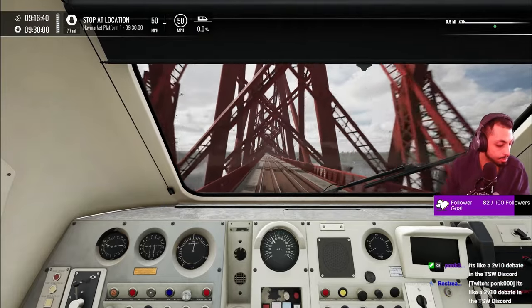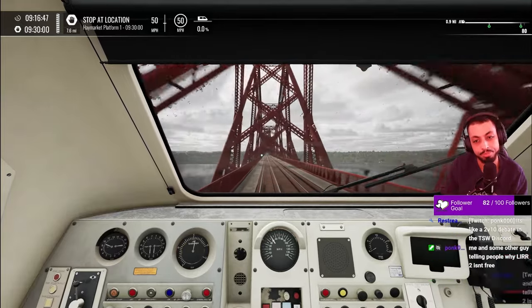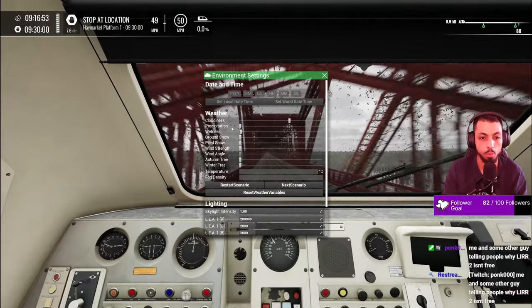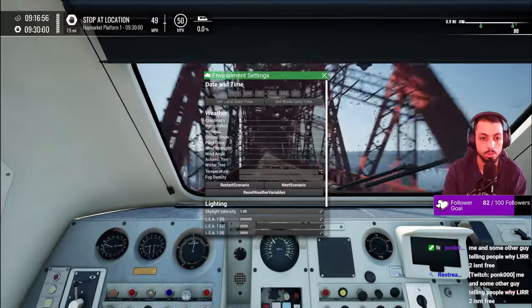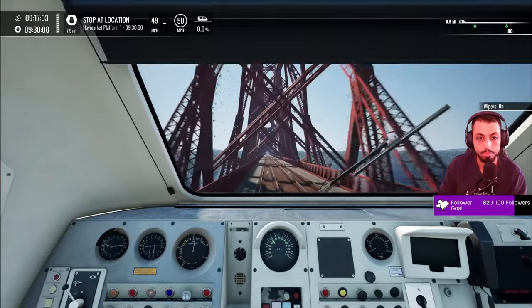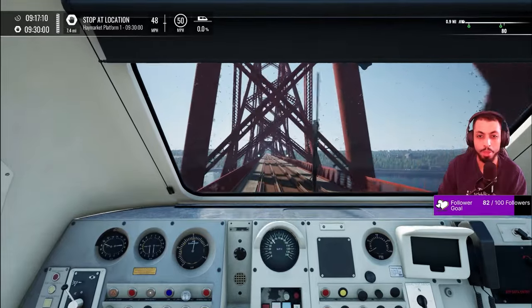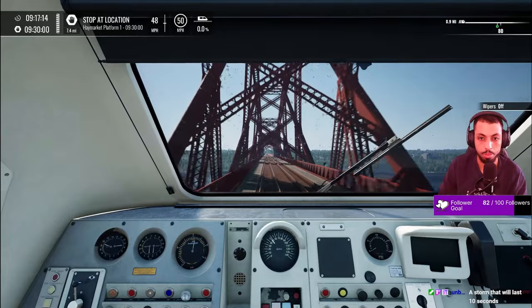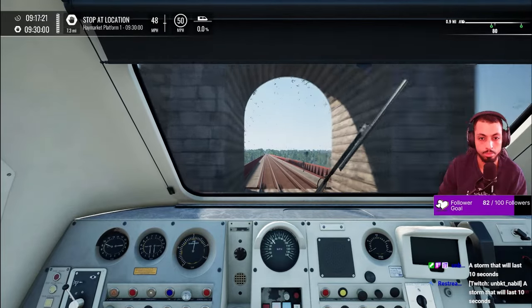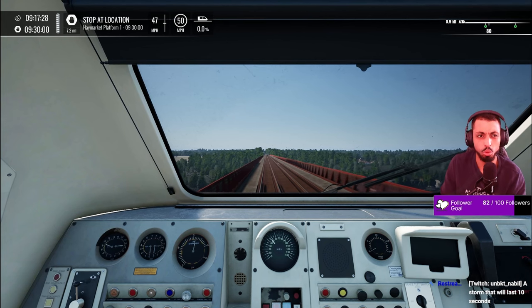It's like a 2v10 debate in the TSW Discord. I didn't turn dynamic weather off — I'm not about to stay here and wait for a storm. The wipers are moving in slow motion, it's not even wiping — there's a bug. It just stays exactly where it is when I turn it off, like one of those old-school cars.